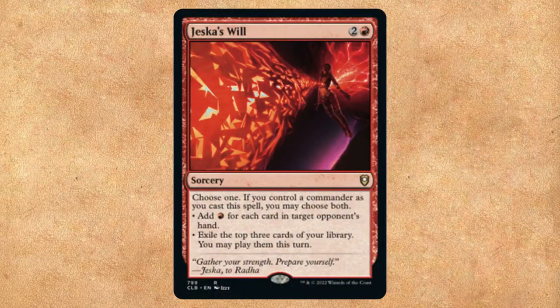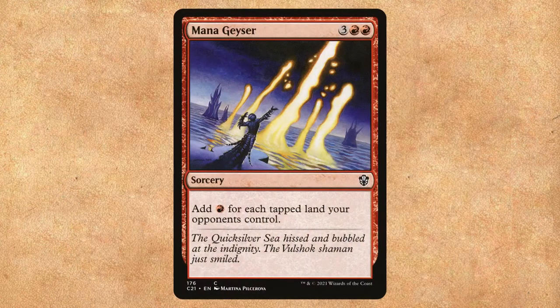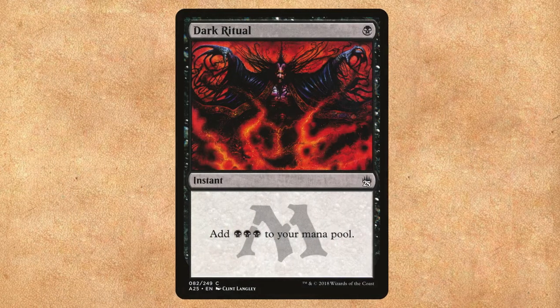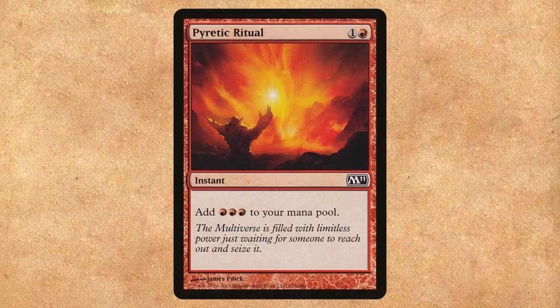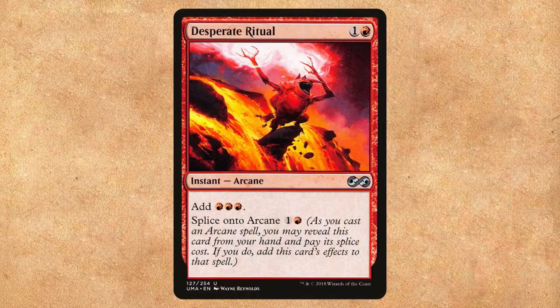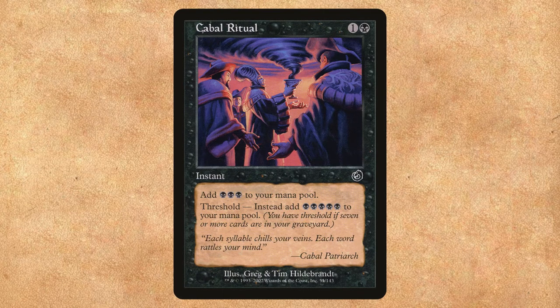Now it's time to get into the fast mana. We've got Jeska's Will, which lets us exile cards and play them, and adds a ton of red mana to our pool. I've seen Mana Geyser give as many as 20 red mana from all of an opponent's lands being tapped — explosive out of nowhere. I'd be remiss not to mention Dark Ritual, the original ritual and fast mana card from Magic's history. Pyretic Ritual is another ritual effect, just a slightly worse version for red mana. Desperate Ritual is functionally similar to Pyretic Ritual but has splice on arcane, which absolutely does not matter in this deck. Then we have Cabal Ritual, a little worse than Dark Ritual; however, if we have Threshold, we add five black mana to our pool, which is very explosive for just a two-mana investment.